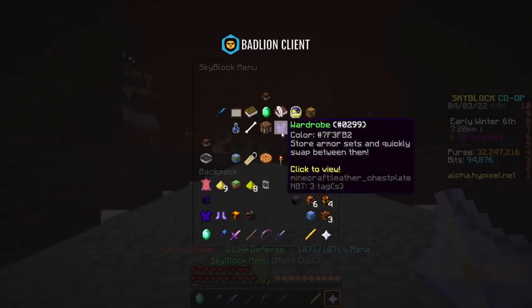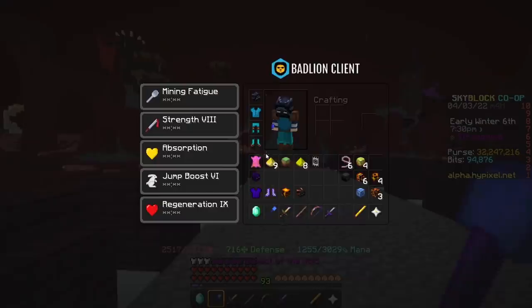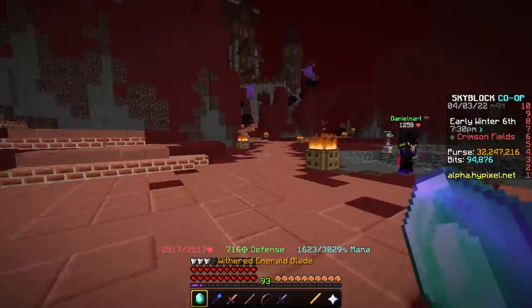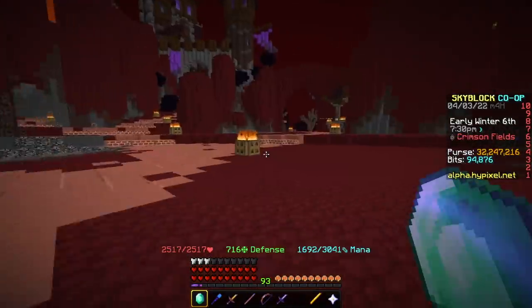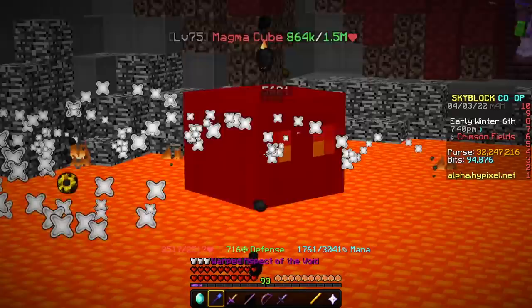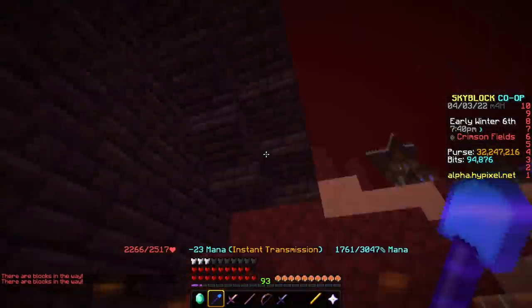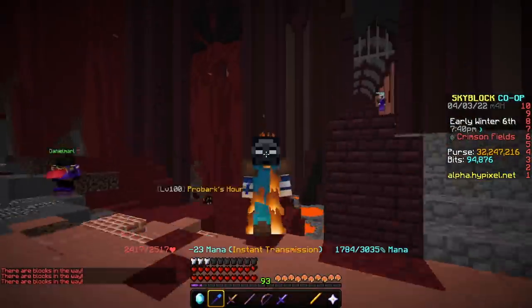In the alpha server, there is a bunch of new armor sets, a bunch of new everything — it's an absolutely massive update. There's a lot of new things. Necron Armor is no longer the best; there is armor that can out-damage it, and there's also armor that can out-damage it for free, which is honestly pretty crazy.